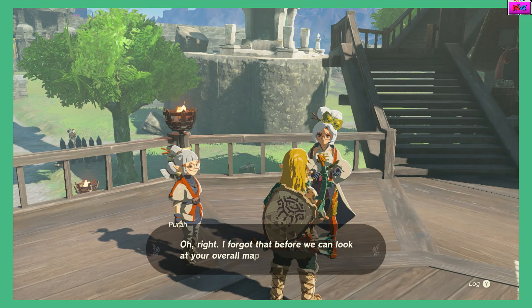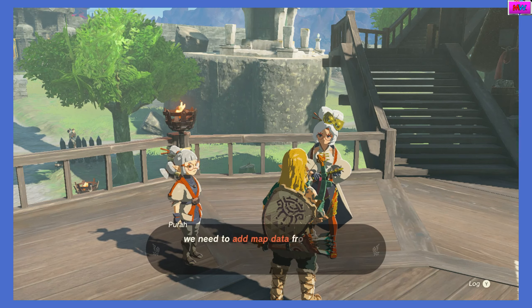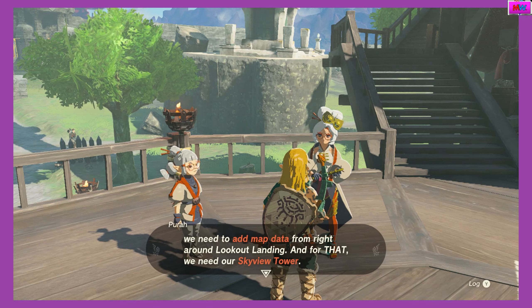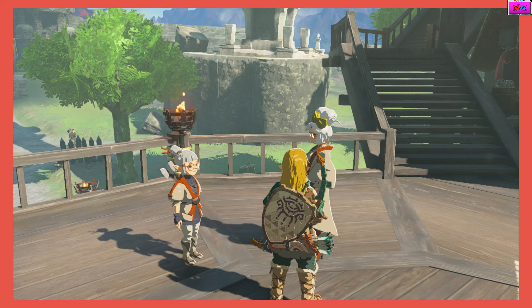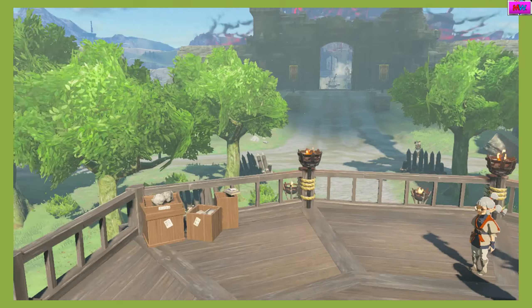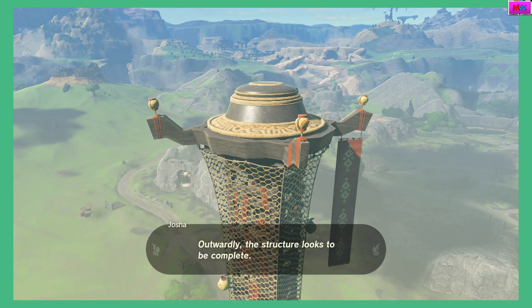It's a little worse for wear but seems to be functioning fine. Map — aha! Oh right, I forgot that before we can look at your overall map of Hyrule, we need to add map data from right around Lookout Landing. And for that, we need our sky view tower. This is where we can finally use our tower.